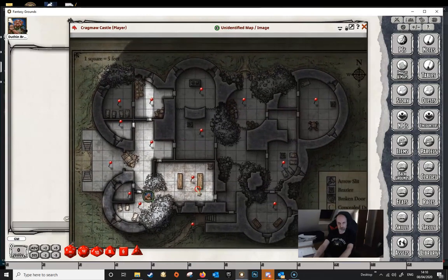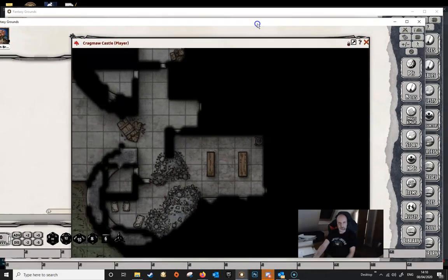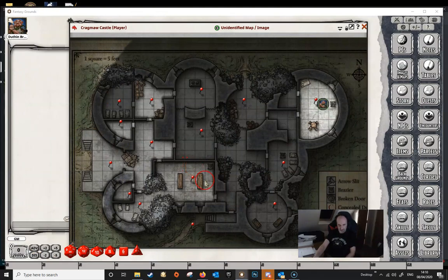However, if the players had a teleporter or something like that and you wanted to move players from one area to another without revealing the path in between, you can do so by holding down the Shift key, grabbing the token, and dropping it where you want it. When you do that, none of the line of sight or map is revealed between where you started and where you finished. Looking at the player's view, nothing has been revealed in the center of the map. So by holding down Shift, the DM can move tokens around without revealing line of sight in areas the players haven't been.